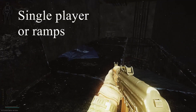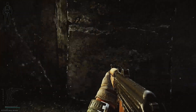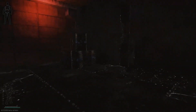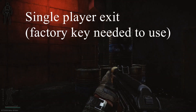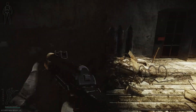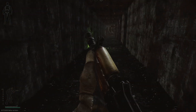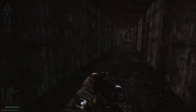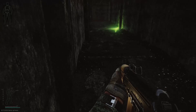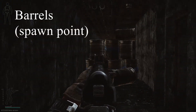Now this spawn point we call the single player, but I have heard some people use the ramps. This we call the single player exit. Even though there is a green chem light here, we don't call this spawn green chem light — we call this spawn the barrels, because there are many barrels.